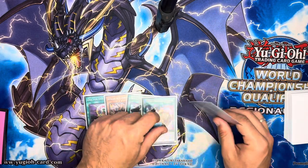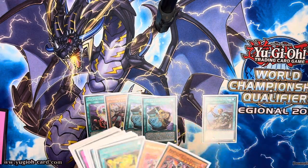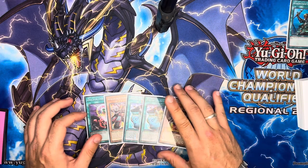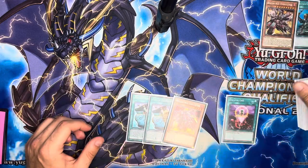First things first, there's no real way of playing around Drone and Lockbird here, which is kind of sad. We're going to have to Rotor to grab the Airlifter, and that sort of thins the deck. Before we do, of course Prosperity — we have the Airlifter now. What I think we're going to have to do is we're going to One for One and pitch our Turbulence to the graveyard.